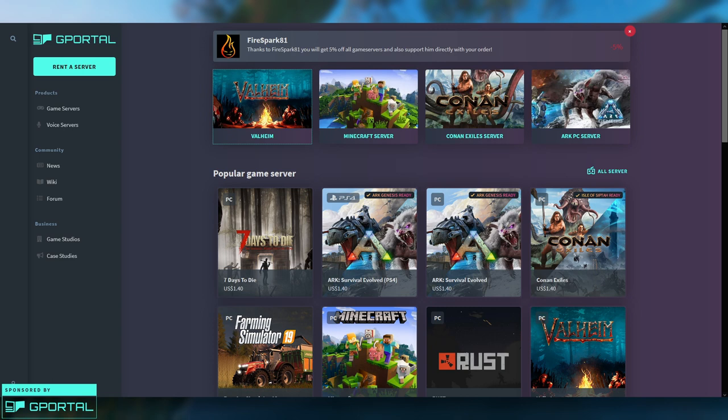So if you go to gportal.com you will see something similar to this. If you use my referral link down in the description, you will actually get a five percent discount on your server. I highly recommend doing that — not only does it help out me and the channel, it also gets you a five percent discount for the life of your Valheim server. So if you click that link you're going to see this little banner at the top, and then you should see Valheim listed there.